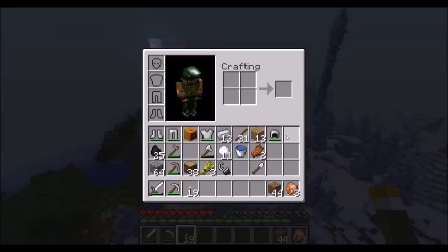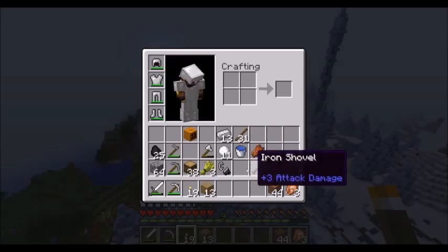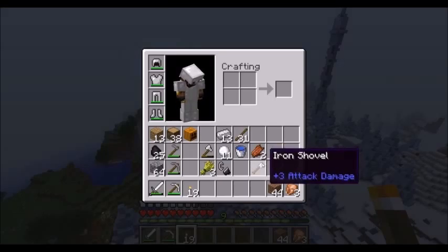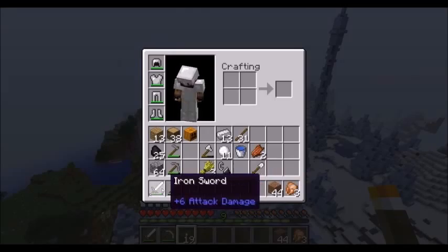Right now we're wearing armor, and one of the ways to quickly remove your armor is to shift and mouse-click on these items. You can put it back on the same way. You can also do this with your inventory and backpack area, and it will put items back into your hotkey area.